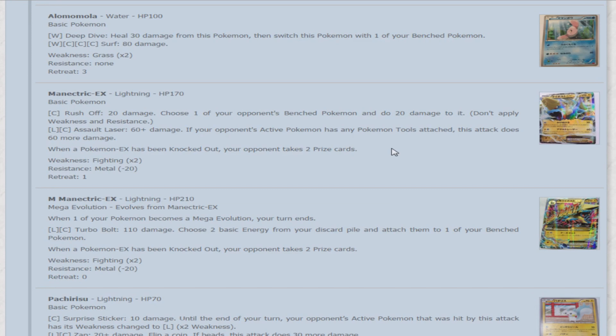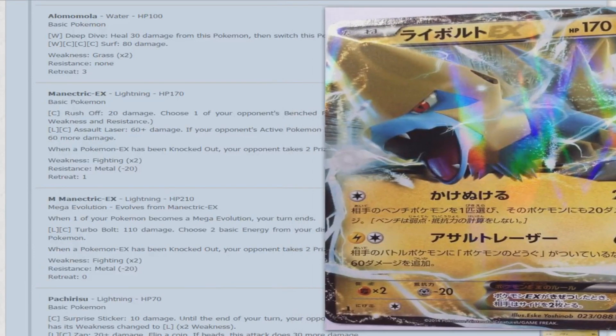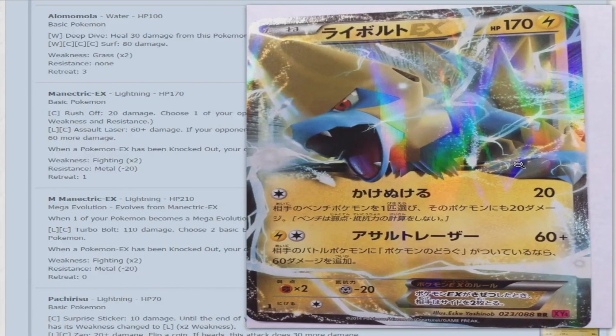Manectric EX — Lightning type, 170 HP. For one colorless, Rush Off does 20 damage and lets you do 20 to one of your opponent's bench Pokemon. That's not bad at all for one colorless. But then its really good attack: Assault Laser. For two colorless, 60 plus damage — if your opponent's active Pokemon has any Pokemon tools attached to it, this does 60 more. 120 for two? That's very, very good. It's just a very nice card.